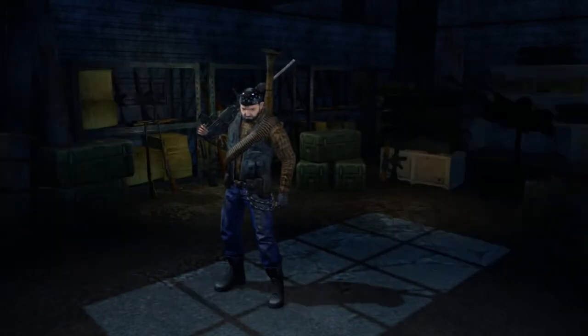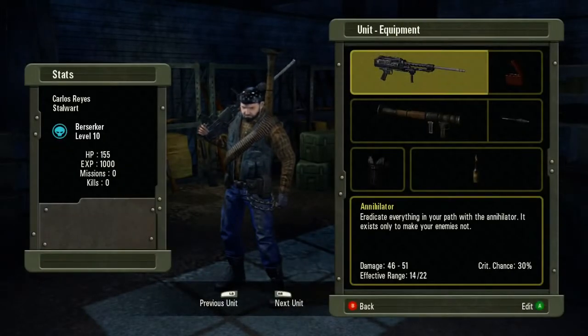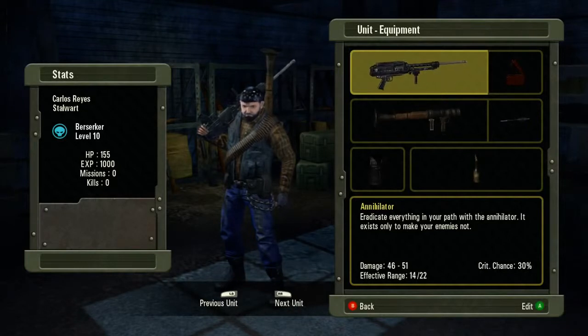Hello, this is Reed Livingston, producer for Falling Skies, the game. Today we're going to talk about some of the different classes and abilities.